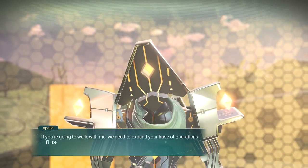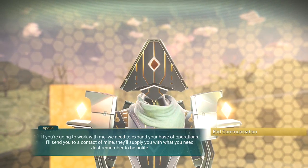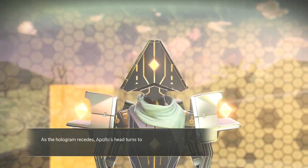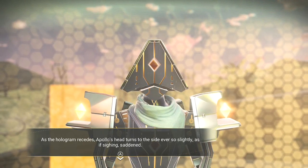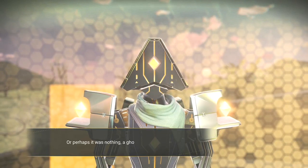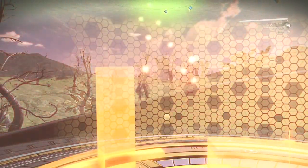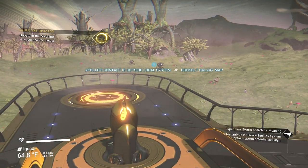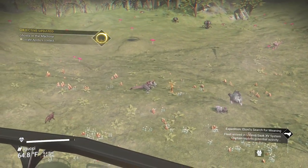If you're going to work with me, we need to expand your base of operations. I'll send you to a contact of mine — we'll supply you with what you need. Just remember to be polite. As the hologram fades, Apollo's head turns to the side ever so slightly, as if sighing, saddened. Or perhaps it was nothing — a ghost in the machine. Interesting. Apollo's contact is outside the local system — consult galaxy mapping.